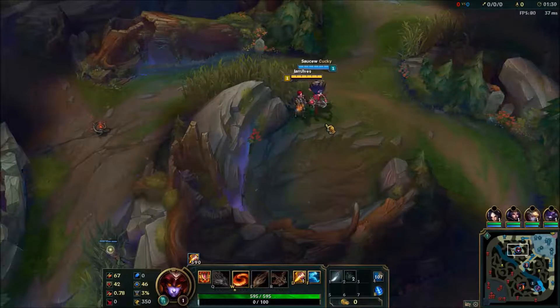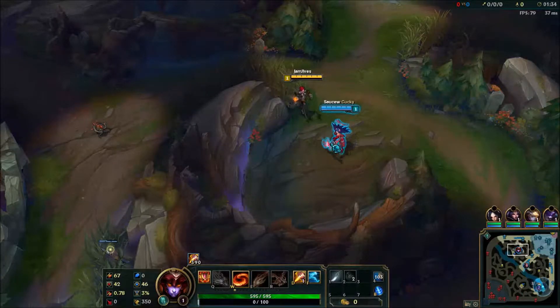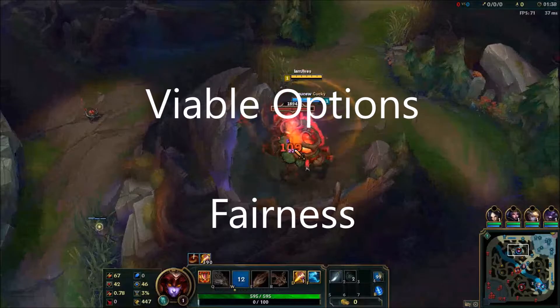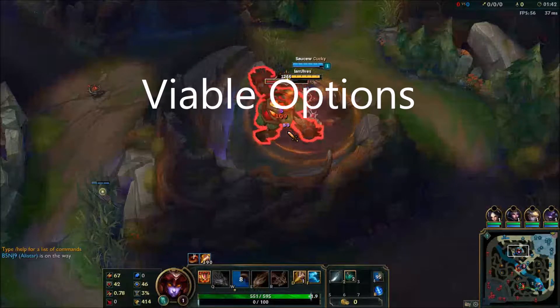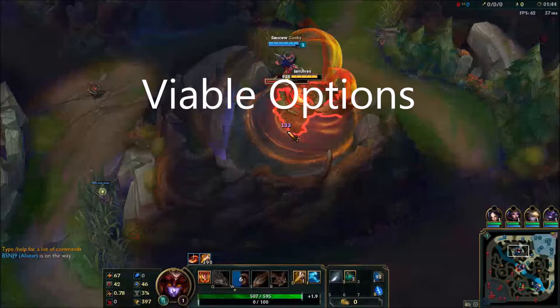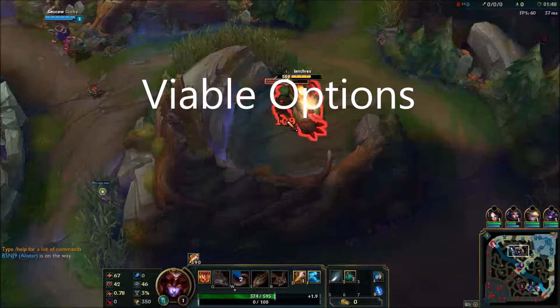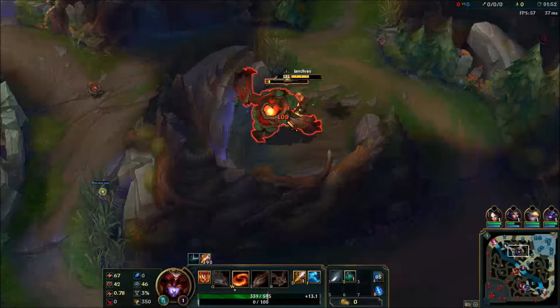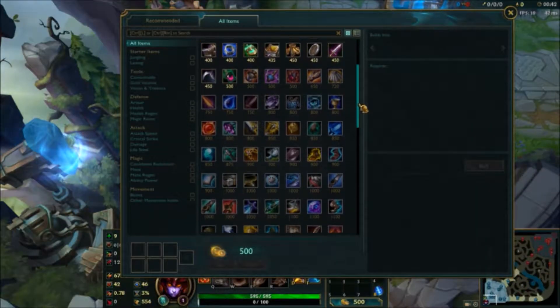In David Sailing's article about balance, he states that there are many different types of balancing in games. I will focus on two: viable options and fairness. Viable options is when the player is given many options mid-game to choose from, such as being able to pick different weapons in a shooter game, or in League of Legends' case, buying items. The point of viable options is to constantly change the state of the game so that the player needs to adapt to the new situation.